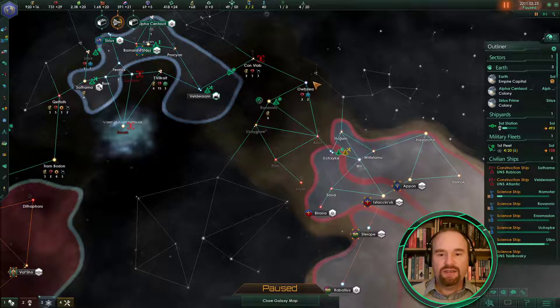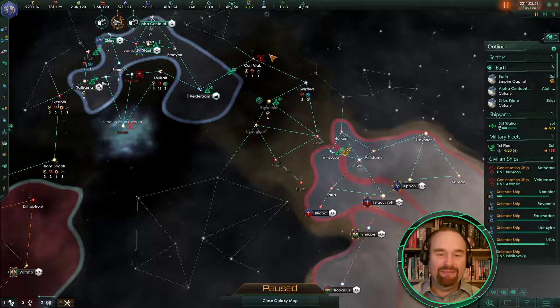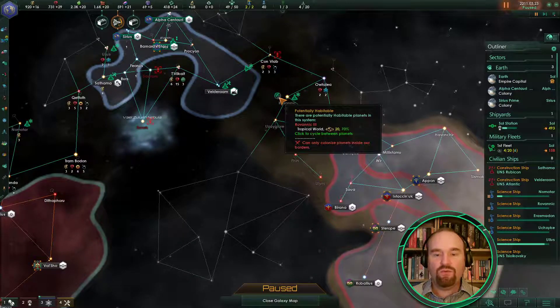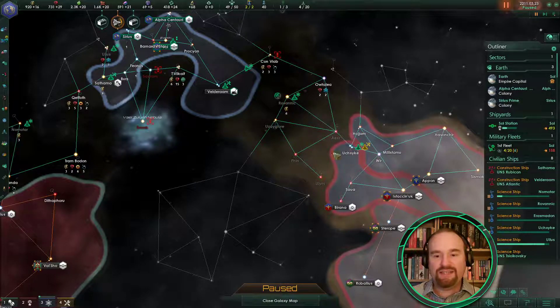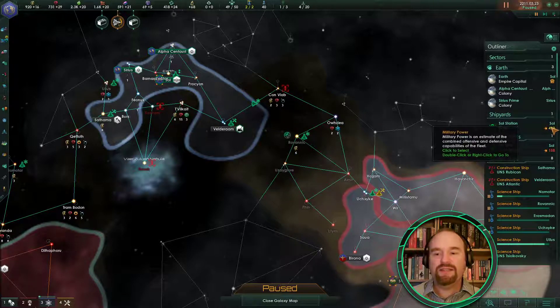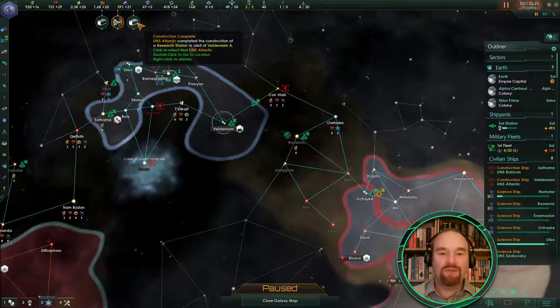We've encountered something in Conviab called Sliffs — they're hostiles. That's a bit annoying because that's the area we desperately want to expand into. Look for green on the map — that is a habitable planet which we need to go and snipe from these guys as quickly as possible. But that hostile is 560 fleet power, and our entire fleet at the moment is less than 200, so we won't be sniping them quickly.